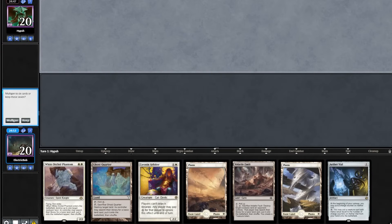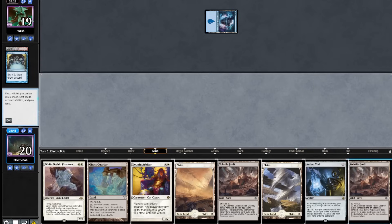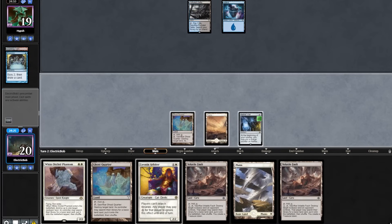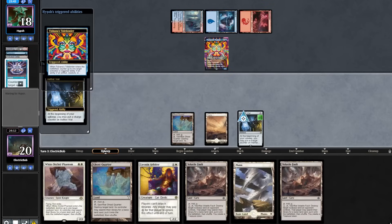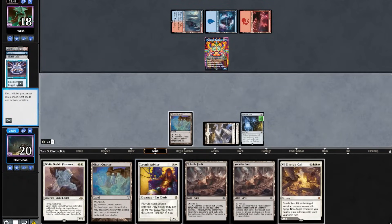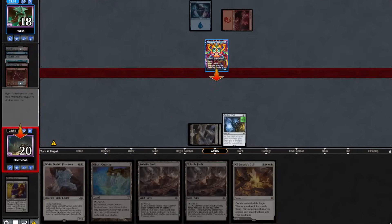Match 4, we are on the draw. Starting hand looks insanely powerful. The opponent leads on turn 1 Island into a Preordain. We draw another Fault. We lead on turn 1 Plains into an Aether Vial. The opponent plays a Delta passing. We'll lead on Ghost Quarter and pass back. In their upkeep they flash in a Tidebinder, taking out our Vial. We find a Marius Call, play our Plains, play out our Ghost Quarter, and take out their Thundering Balls. They bolt our Leonin Arbiter and attack in for 3.